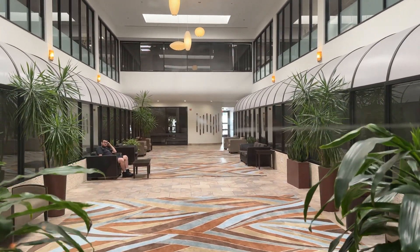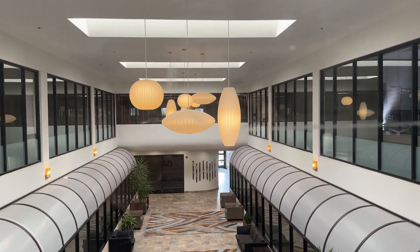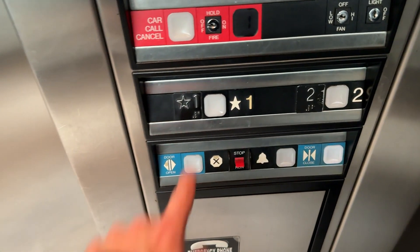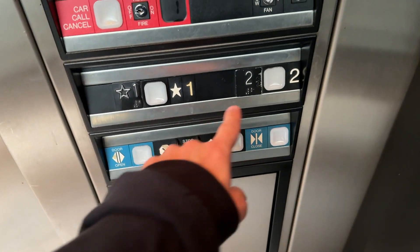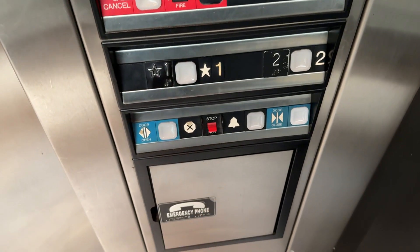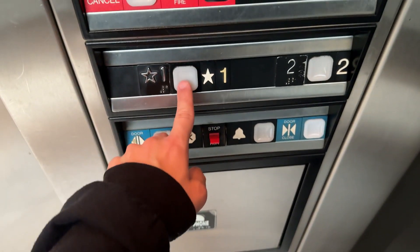Also look at this right here — this thing's got a controller glitch. See, when you press the door close button, the two literally lights up. Something is like wired wrong. The phone is completely shut tight.